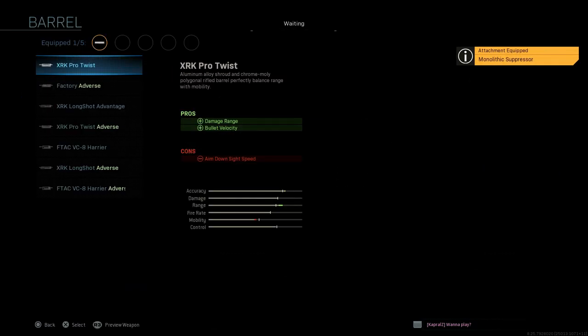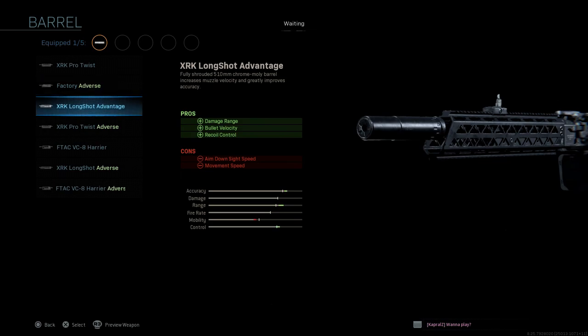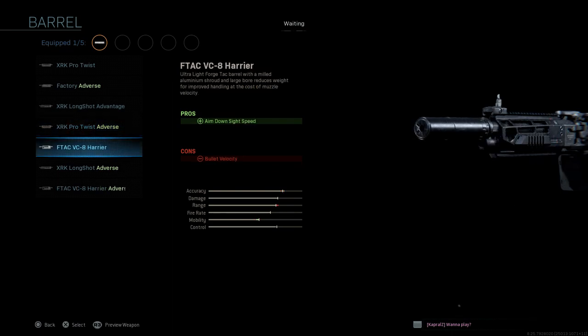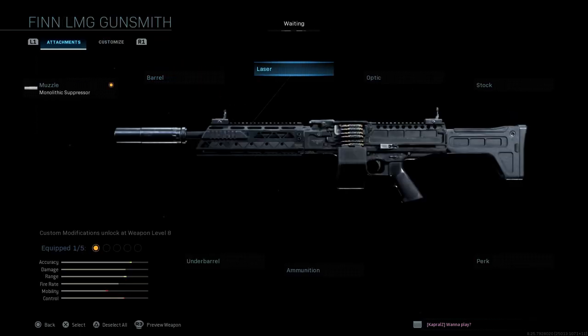For barrels, we have quite a few options actually. We have the XRK Pro Twist, we have the factory adverse, we have the XRK Longshot Advantage, we also have the XRK Pro Twist adverse, we have the F-TAC VC8 Harrier, then we have the XRK Longshot adverse, and finally F-TAC VC8 Harrier adverse. There's a lot of adverse in there, a lot of options.